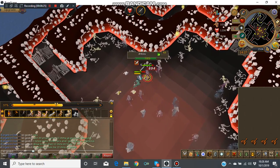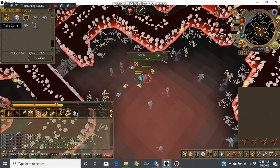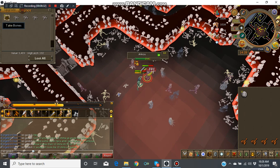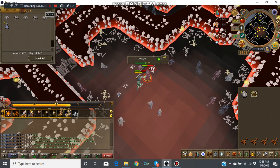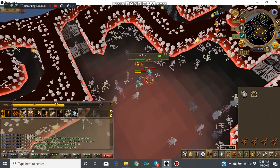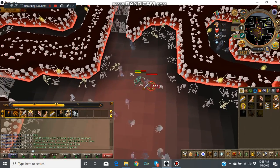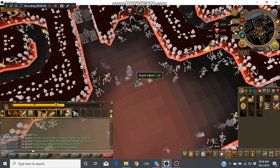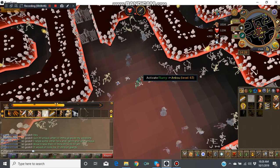Let me pick up those coins — looks like I got a decent amount there. I even pick up the death runes for magic. I pick up the death runes — I think they're for barrage runes and stuff like that.